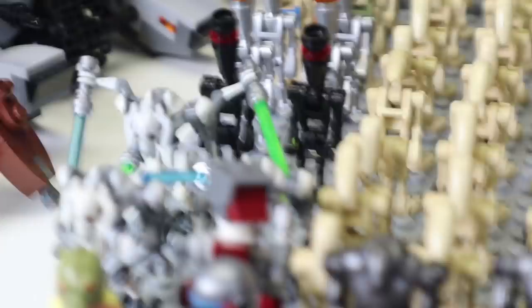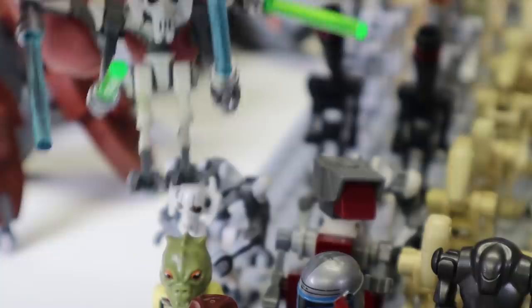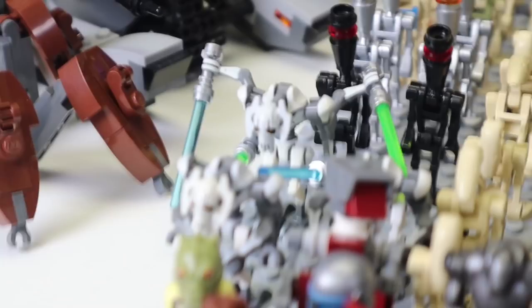You also do have White General Grievous — I have four of him, one of which is sealed in a Starfighter which I have sealed. Moving back behind him, you do have some of the Assassin droids.